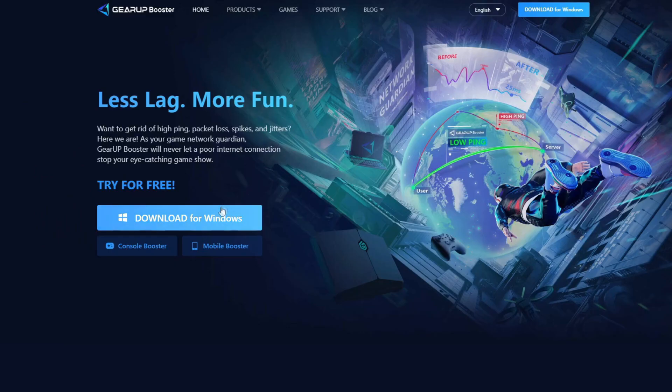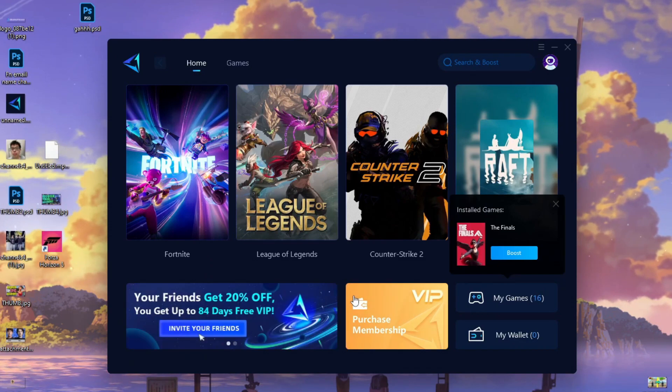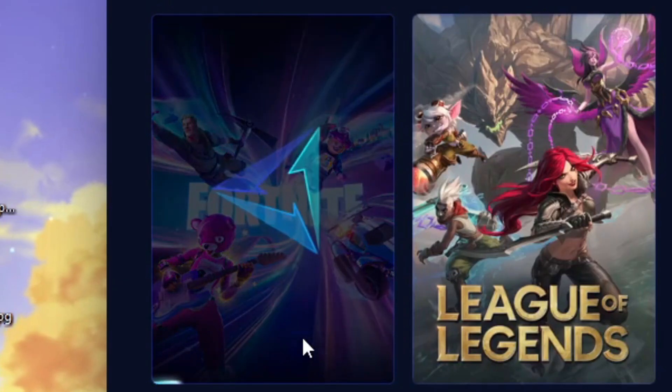All I had to do was download GearUp from their website — you can find the link in the description of this video — install it, find the game I wanted to reduce my ping on, which in our case is Fortnite, and boost.